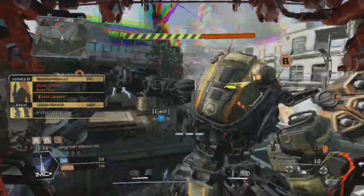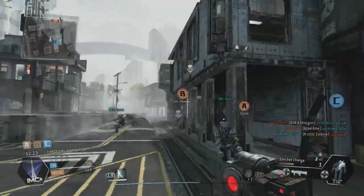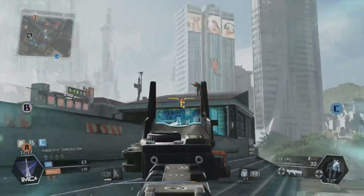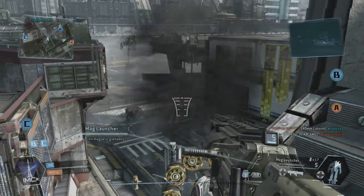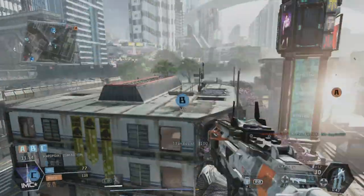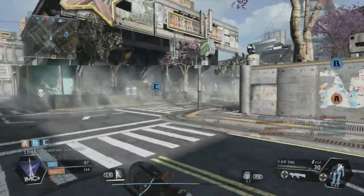Oh no, I can't eject! I can't eject when he does that takedown on me. I almost killed him but oh well. Those are some Specters. I almost killed myself with the Electric Charge. Enemy titan - those are actually magnetic. I got a titan assist! Basically what that MAG launcher does - if you shoot it, it kind of goes towards the target because it's got magnets on the grenades, which is sick.